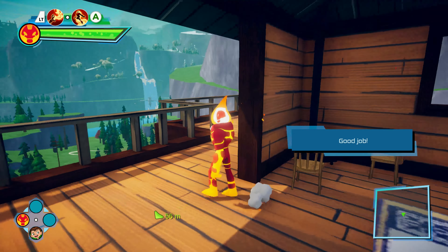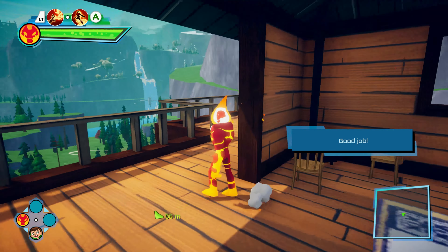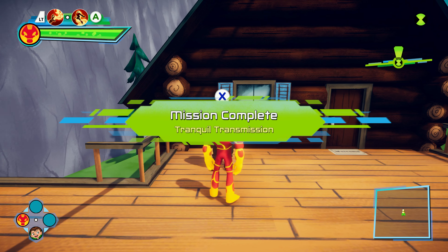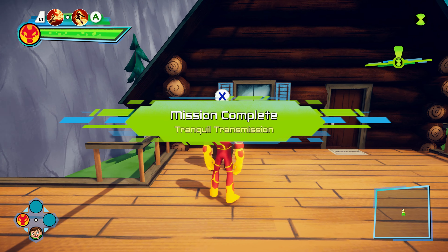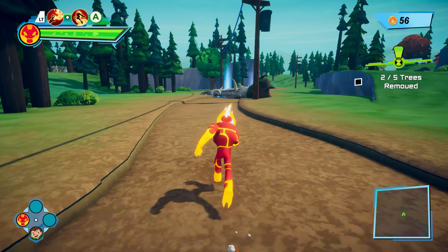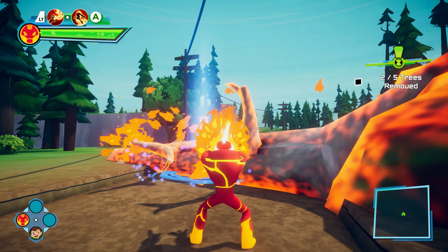Once we get back to the regular world, we still have the ability to use Heatblast, and we can alternate and switch back and forth between Ben and Heatblast using the D-pad. Press left on the D-pad to switch to Heatblast, and press down on the D-pad to switch to Ben. Mainly I switch back and forth — if I need to use Heatblast to burn something down or if I need a double jump, I'll use him. If I want to move really quickly, I'll switch to Ben because he has the scooter. So now we need to do some of these mini-missions in and around the ranger area.